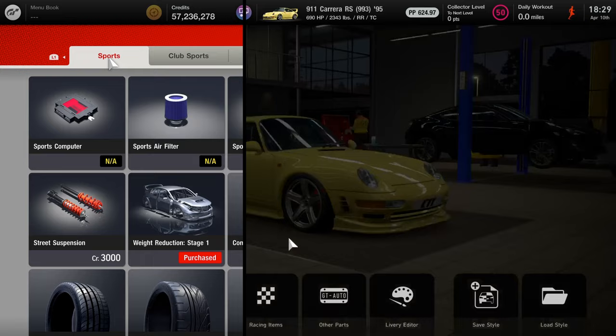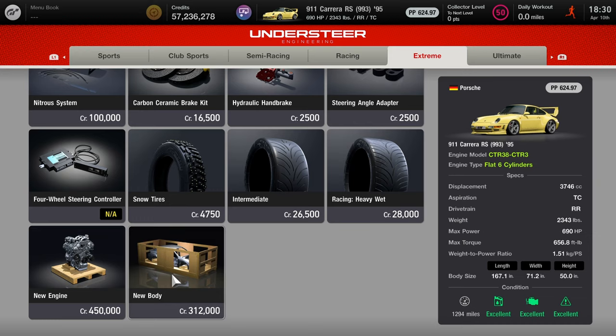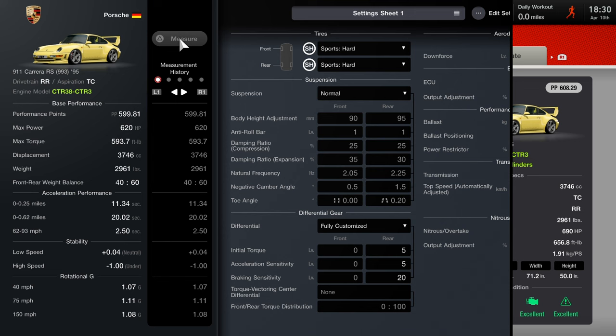Now let's move to the tuning shop for stage one of major buffing. We're going to go to Extreme and get a new body, which restores the body's weight — it'll add a lot of weight back to the car. This means weight reduction stages 1, 2, and 3 are no longer present on the car, as I'll show you in a second.